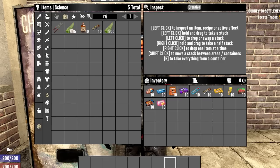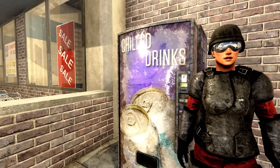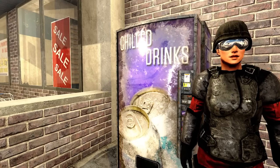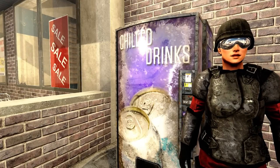We won't be counting Recog or Fortbites in this video — those are drugs, not candy. They don't give you food, they reduce your water, and they do not spawn in vending machines. They are closer to steroids than they are Rockbusters.